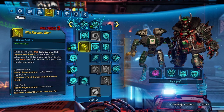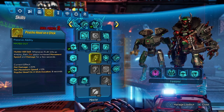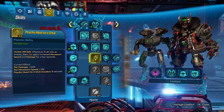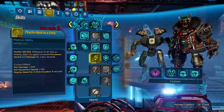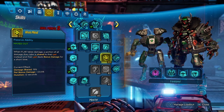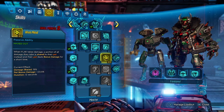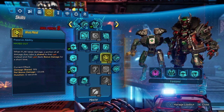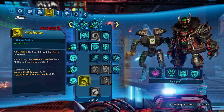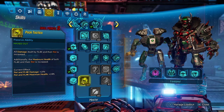We've got one out of five in Who Rescued Who, just for more health regeneration. One out of one in Psycho Head, which gives us more pet damage and more movement speed — which is kind of a downside of the Warloader bot, as it's not exactly the fastest pet. Three out of three in Hive Mind, basically sharing damage between Flak and their pet and making the pet deal more damage. And three out of three in Impact Tactics, increasing our pet and Flak's damage as well as maximum health.